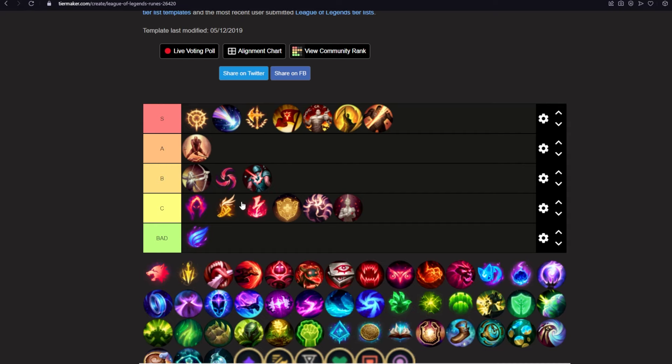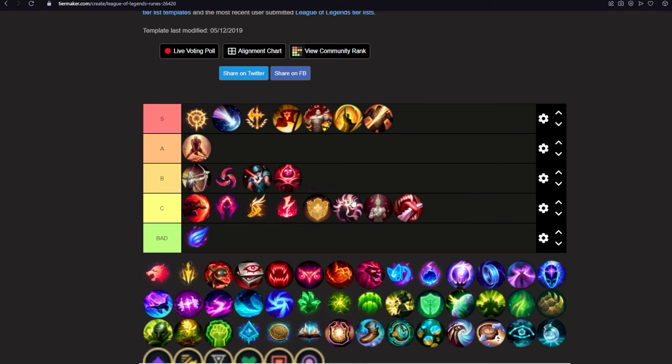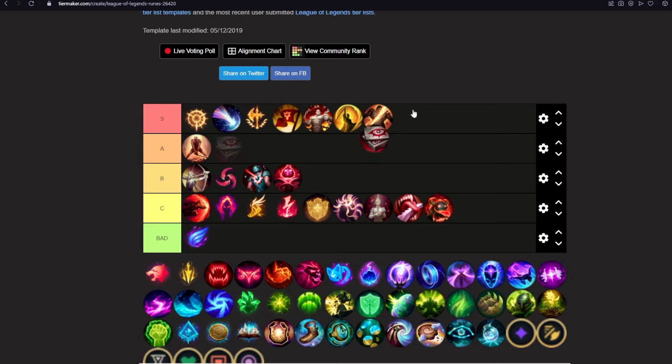Cheap Shot goes into the same category — you can make use of it, but Udyr doesn't care about getting more damage from secondary runes. He wants utility like mobility and tankiness. Taking Cheap Shot over utility means paying a big opportunity cost, making it much worse. Taste of Blood is pretty troll — you're never going to rock it in the jungle. Sudden Impact is the same category, maybe even worse. Zombie Ward would be okay if you play for anti-vision. Polar Ward is horrible because you won't keep green wards the whole game. Eyeball Collector I'd put into B — it's just three stats, and Udyr loves stats.